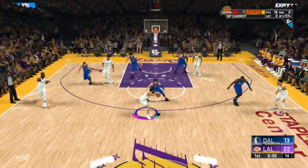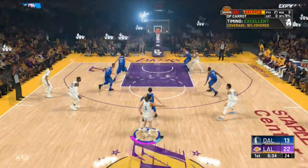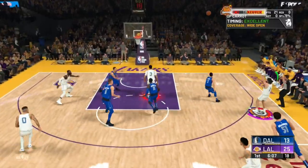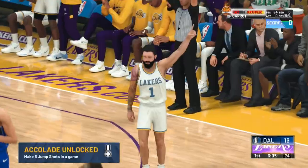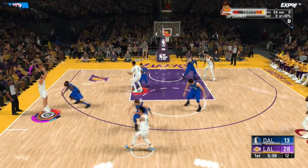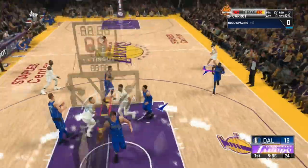If you're on a stretch big or anything like that, you'll do a step back and it's literally green all the time because you have so much space and you can literally make it.